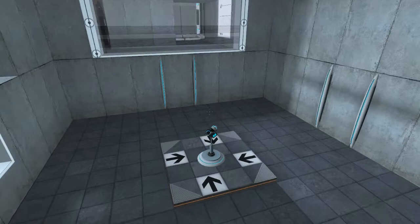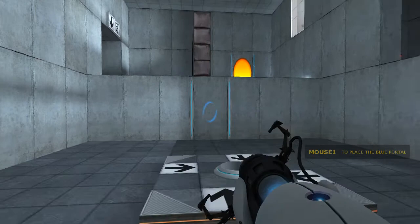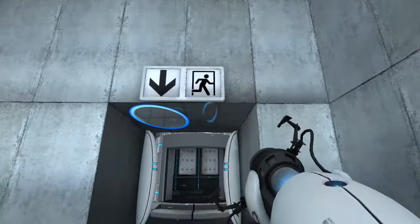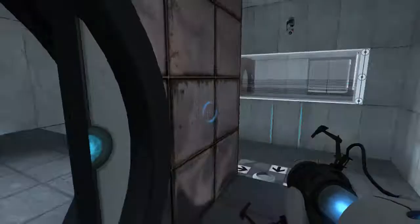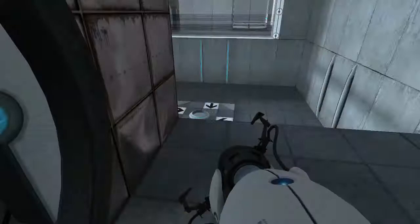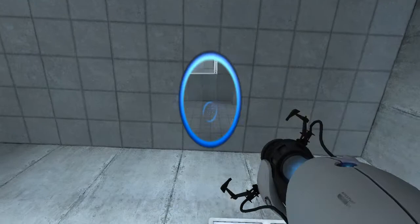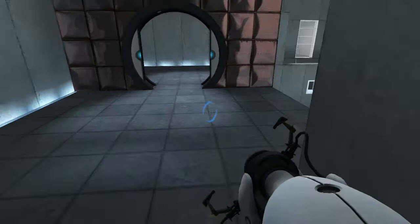You are now in possession of the Aperture Science Handheld Portal Device. With it, you can create your own portals. These intradimensional gates have proven to be completely safe. The device, however, has not. Do not touch the operational end of the device. Do not look directly at the operational end of the device. Do not submerge the device in liquid, even partially. Most importantly, under no circumstances should... That's kind of worrying, GLaDOS. You seem to be having a bit of a cold there.